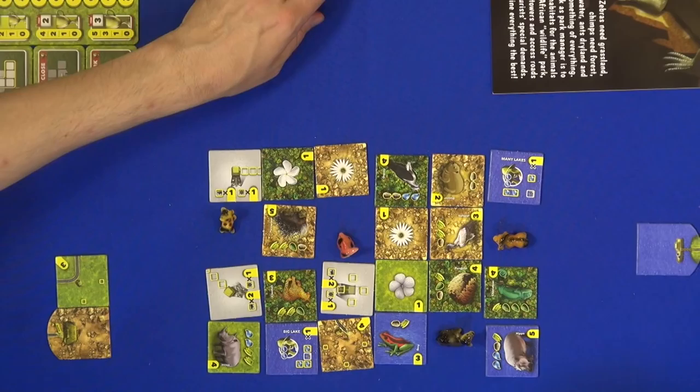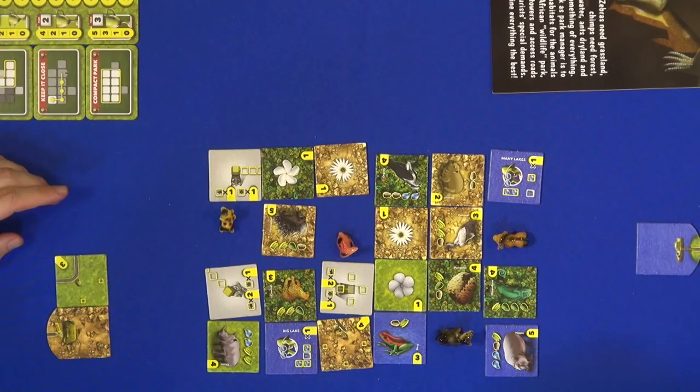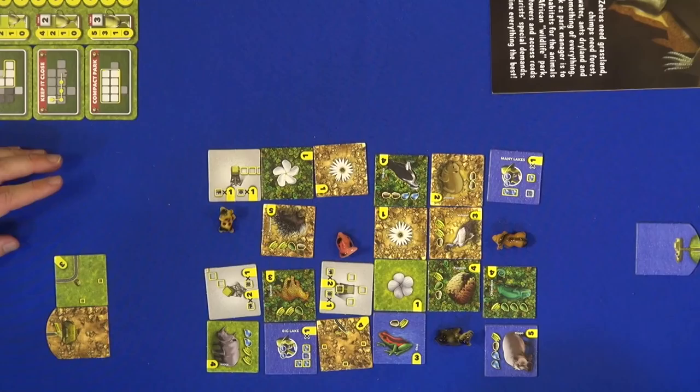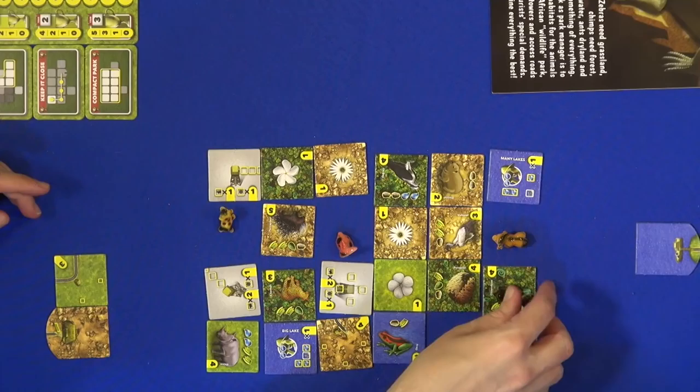So now that we have an idea of what a turn feels like, what triggers the end of the game? We'll give a quick overview. One thing I should explain: players cannot block each other, but you can jump over other players, so you don't get stuck in a corner. Precisely.